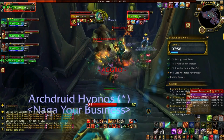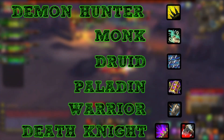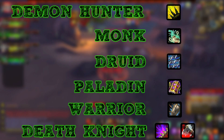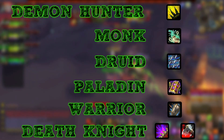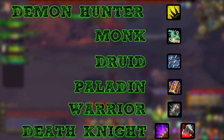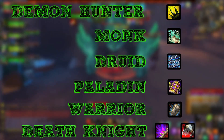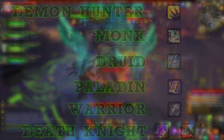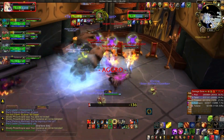Something else to know in dungeons is you need to know what your active mitigation ability is. I'm going to put them on the screen for every class. You need to try to have as close to 100% uptime with these abilities as possible. Just because you're the tank and you're geared like a tank doesn't mean you should ignore mitigating damage — the more you minimize damage, the less hard your healer has to work, and it all works out a lot better.